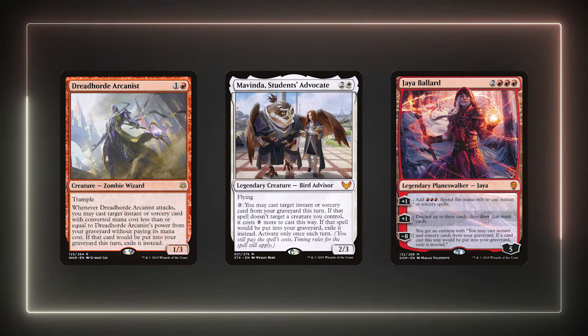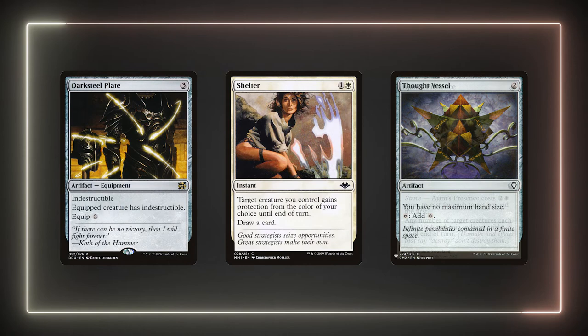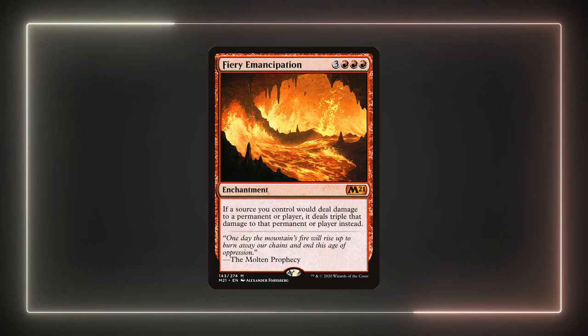Spellbook, Reliquary Tower, and Thought Vessel are cards that will expand our hand — they're needed to contain all the cantrips we're going to amass throughout the game. Cards like Darksteel Plate, Shelter, and Ajani's Presence can save Feather and our other high-synergy creatures. With the latter two being cantrips, it makes dealing with our creatures very difficult for our opponents. Fiery Emancipation will pour gas on our commander and the pinger creatures I mentioned before. This enchantment makes eliminating our opponent with Feather very reliable as we only have to buff her by 4 power. If our draw engine is online, this should be pretty easy to do with the cantrips we have.